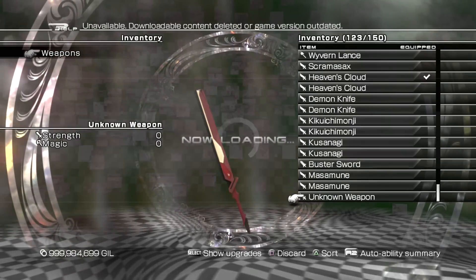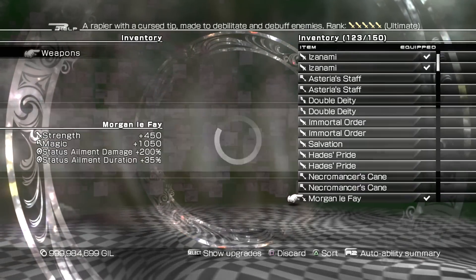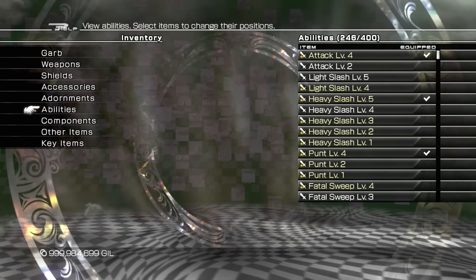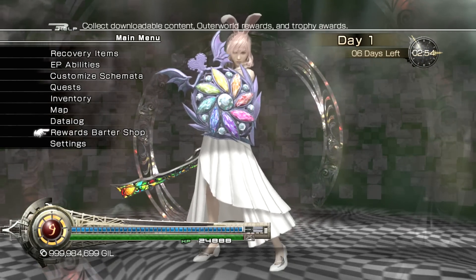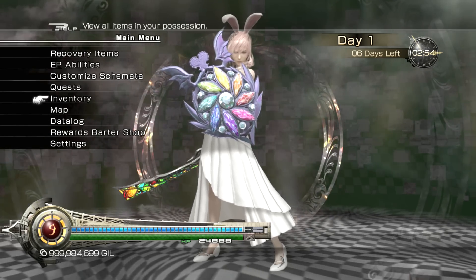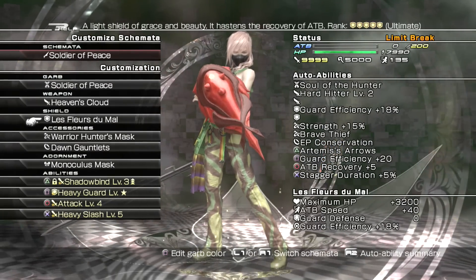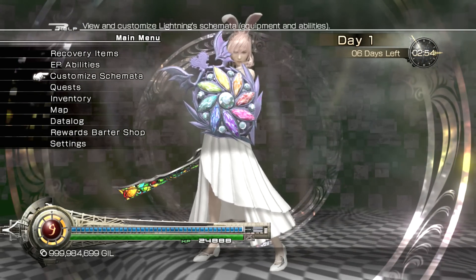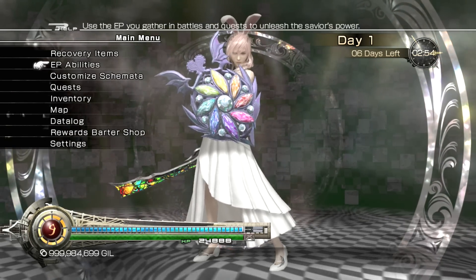There's a bunch of garbs right here, and you get 123 weapons — pretty damn strong ultimate weapons, you name it. Got over shields, accessories, adornments, abilities, components, items, key items, and a lot of gill. You can see my attack maxed out — zoom out right now.